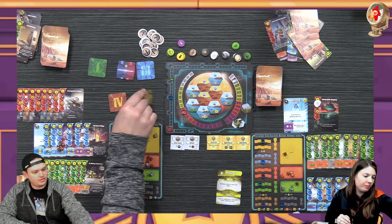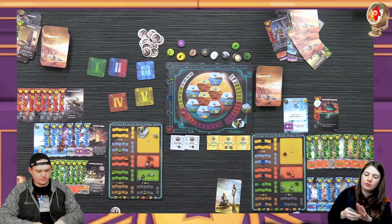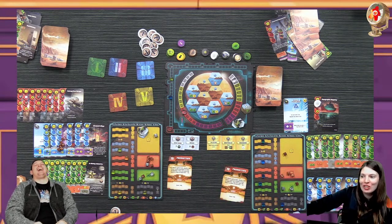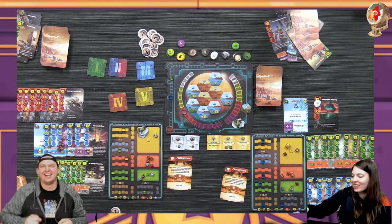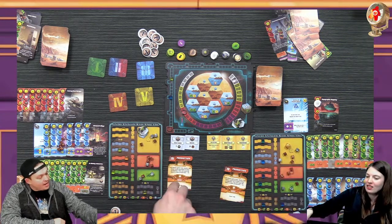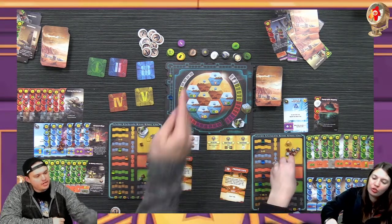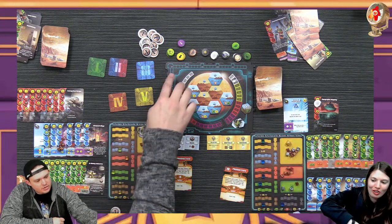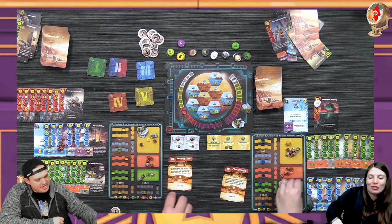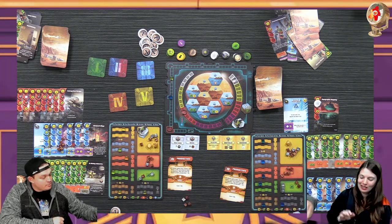Oh how did I not see that coming? I wanted the seven for myself - I'm being selfish here. 21. I didn't raise my TR last time when I flipped a tile - I don't know if I should take it. You're right, I should have done it when I did it. This is not the first play mistake. If I lose by one dollar... if that is how I lose.